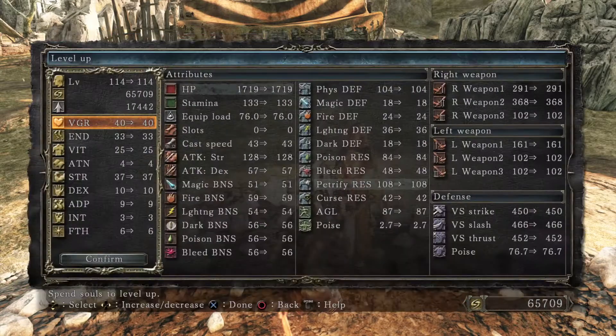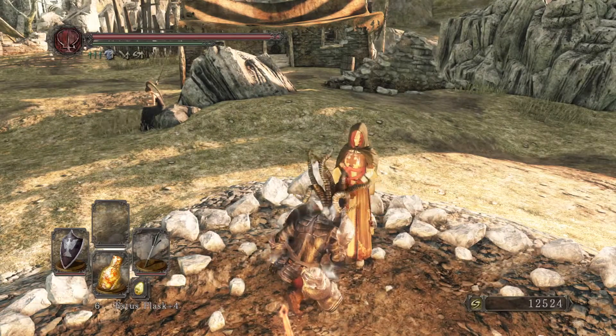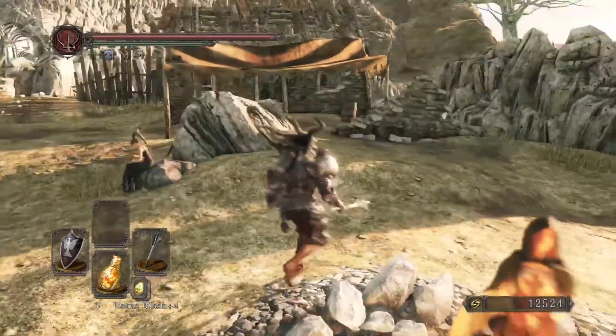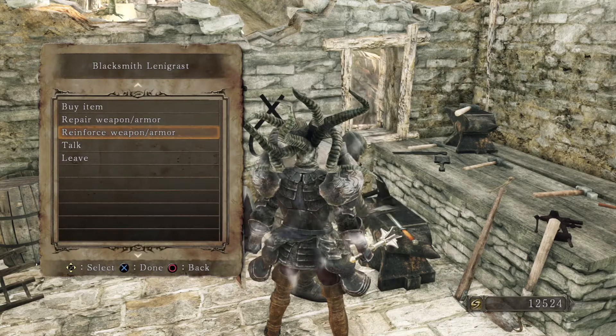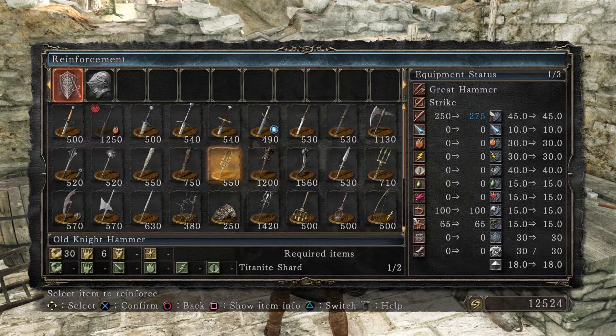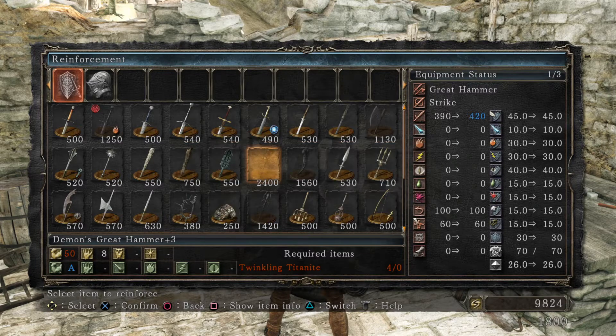Even if it's just one level up, it's worth just nipping back to a bonfire or the Green Sentinel and levelling up, because it helps keep you up to scratch - you'll be fighting harder and harder enemies as you go along. So being the highest level you can be as often as possible is just the best thing you can be doing. Let's get that up to 40 then - I only need 10 more to be able to carry that big hammer I picked up. I don't have any shards but I've got quite a few souls - can I upgrade anything? I still can't do anything with that, I need large titanite.